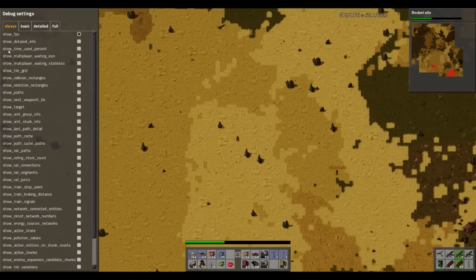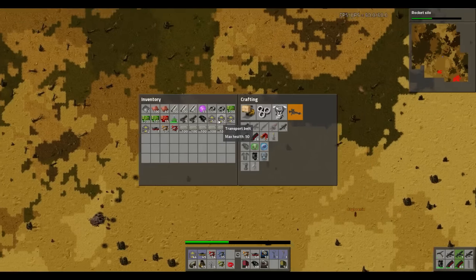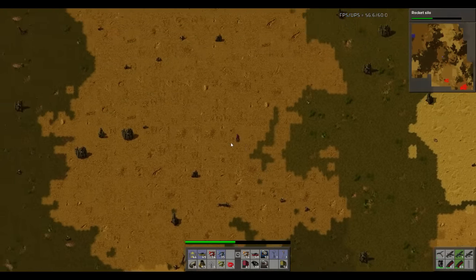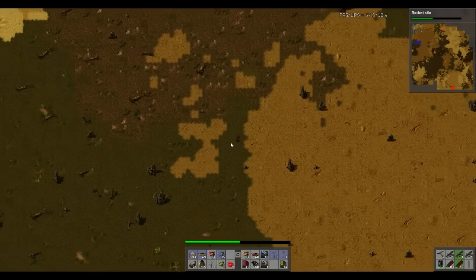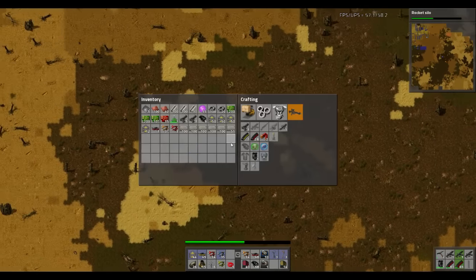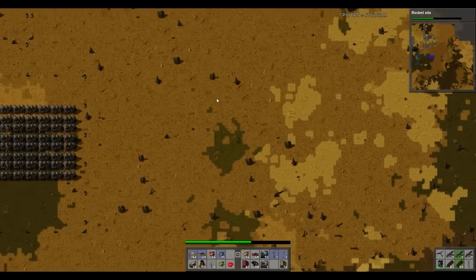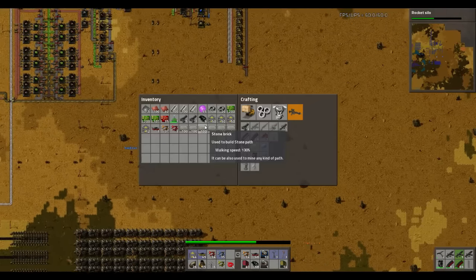Oh geez, look — yeah that one's huge down there. Now for anyone wondering why I'm toggling on and off the expansion chunks — it's because I'm using it as a form of radar to locate the biter bases. The biter bases actually show up as a gap in the circles. So when you see a ring, you know that in the middle of that ring there's a base. I like how Sal's got it on a map on the stream. Whenever he's on the map it'll be a really nice demonstration — they'll see the green circles disappear when we take out the bases.